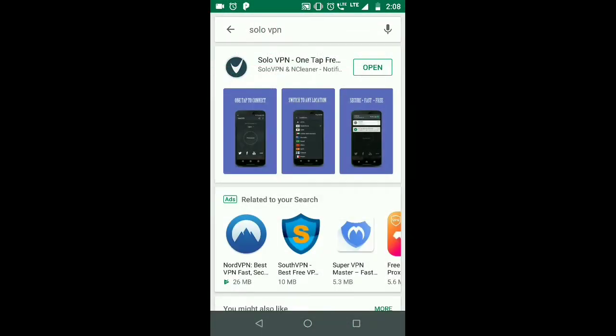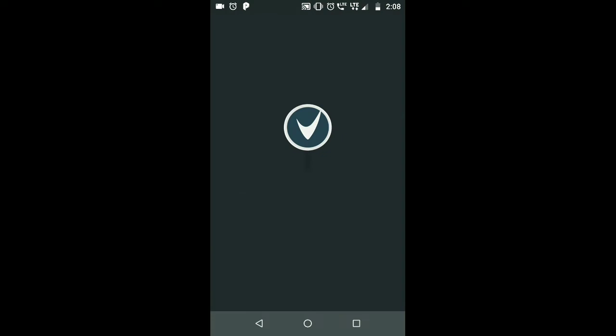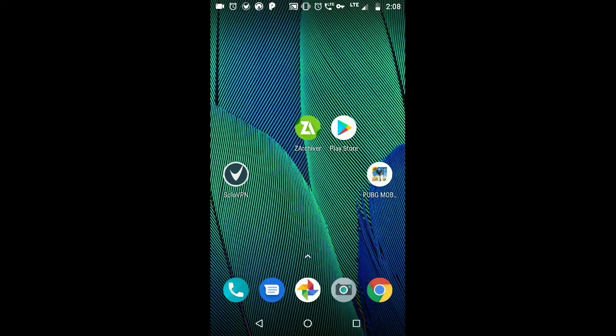First of all, go to the Play Store and search for SoloVPN. It's an app — download it. I've already downloaded it, so let's open the app and connect the server to Thailand. I've already selected the Thailand server — just connect it. Now it's connected, so let's open the game.